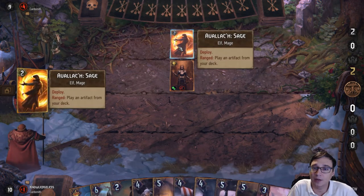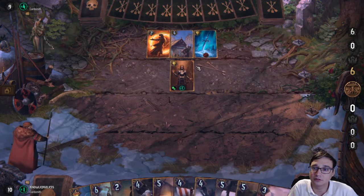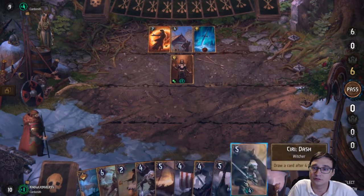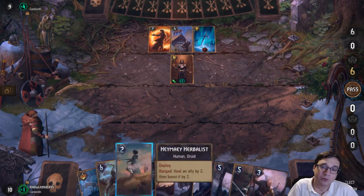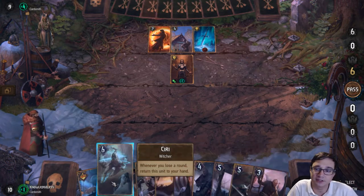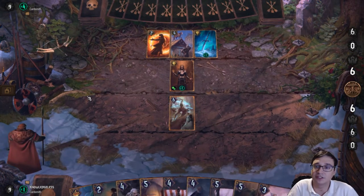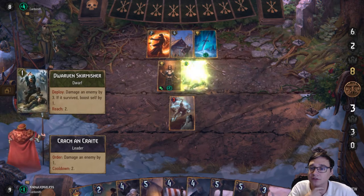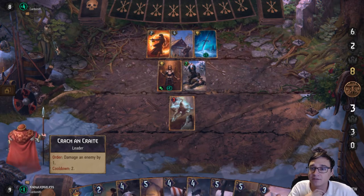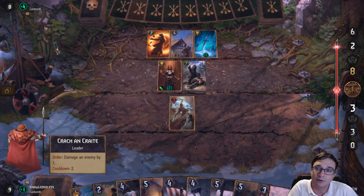So the first deck I'm up against is an Artifact deck that uses Avalok. I don't have my Artifact Removal in my hand so I'm kind of stuck on what to do. I'll play Siri. My opponent has the option to take out my Siri, but they've already played three gold cards so I'm quite happy with this.